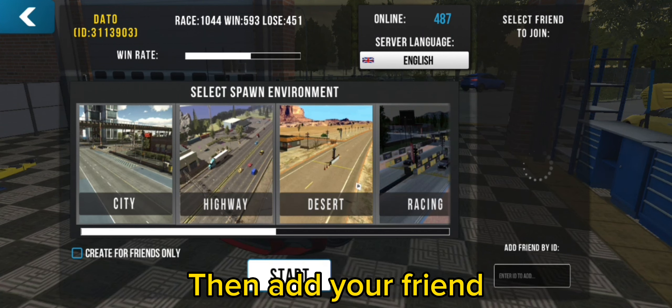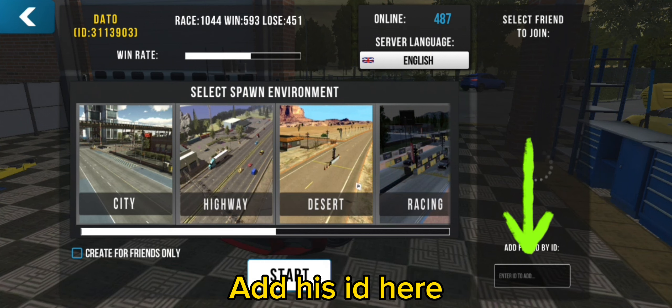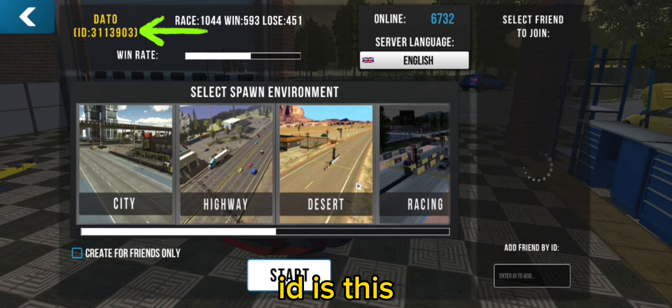Then add your friend. Add his ID here — the ID is this.